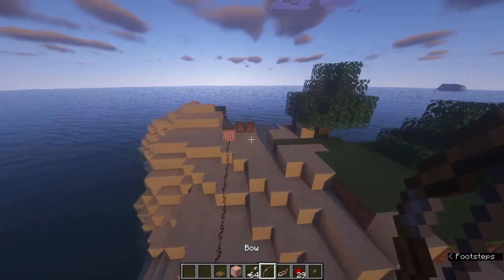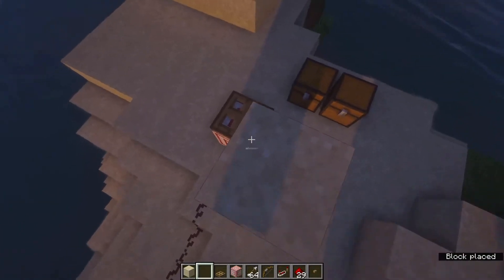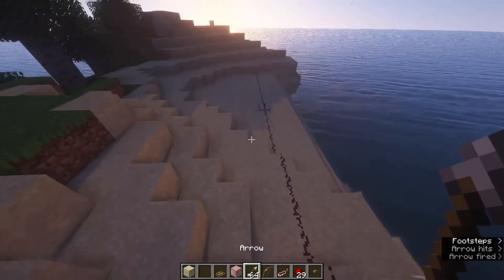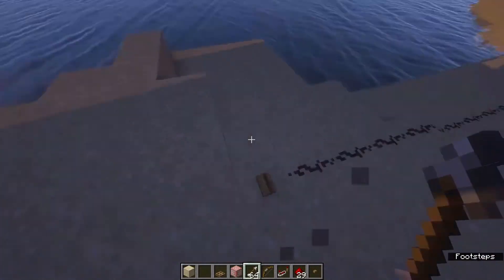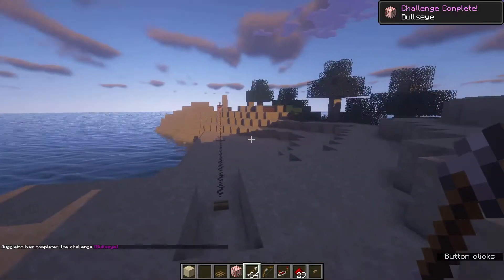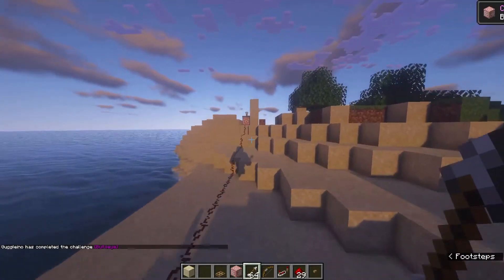Now do the same as before — take your sand and pillar up three blocks, then use the bow and spam completely into the middle of the target block. Now go ahead to your spot at the button. You can also try to be a few blocks behind it. When you press it, you're going to get the bullseye advancement because you were 30 blocks away and those were your arrows.